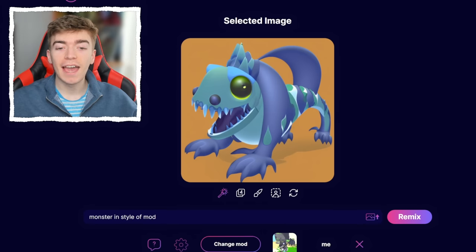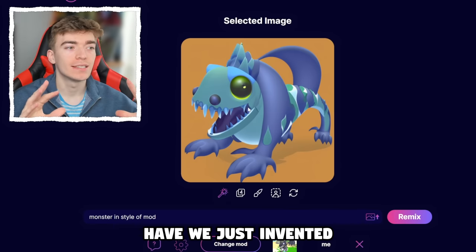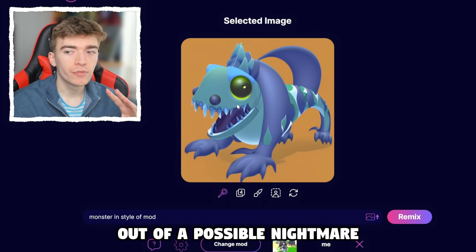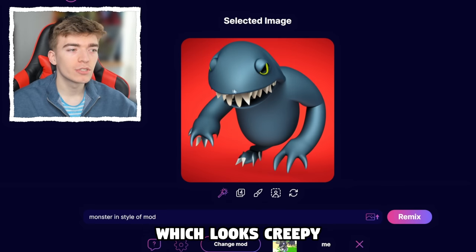I've just asked the AI to create a monster in the style of Adopt Me. What in the world have we just invented? This actually looks like something out of a possible nightmare and an actual Adopt Me pet — like this could be a real monster pet. This is really interesting. It also made me this one, which looks creepy.